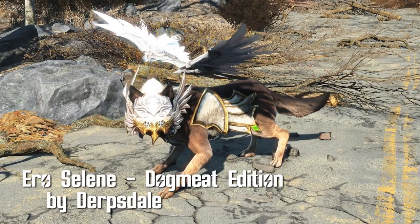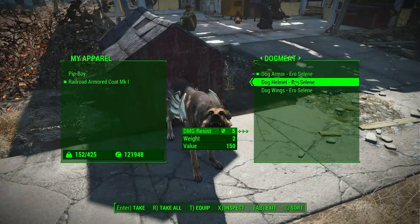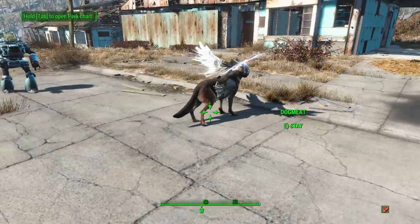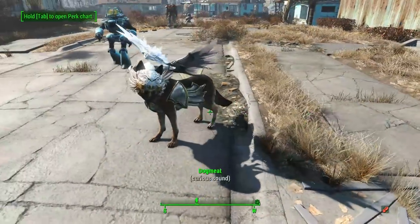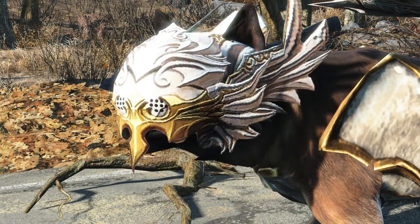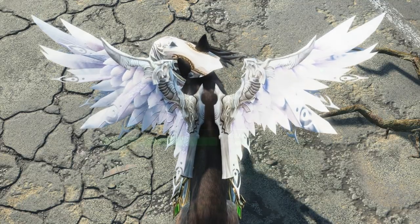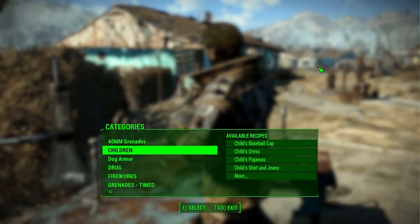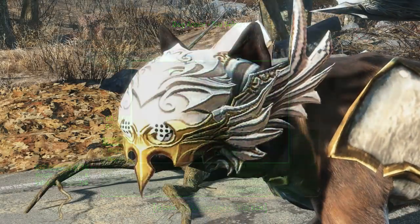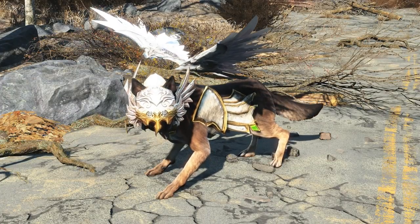Aeroseline Dogmeat Edition by Derpsdale. Dogmeat always gets stuck with chunks of steel or rubber strapped to his face, so why not make that steel and rubber look like a beautiful angel? Aeroseline includes three separate armor pieces for Dogmeat to show the world just how fabulous he is. The helmet has an armor rating of 5, the body armor of 15, and the wings have 5. All can be constructed at a chemistry bench under the very easy-to-find Dog Armor section. He may not be able to see, but damn he looks good doing it — not seeing. He can't see a thing.